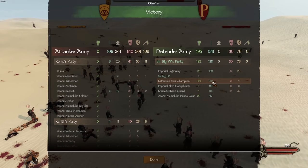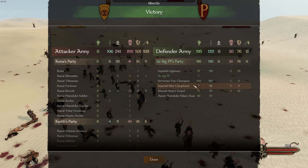Batanian Fians got 914 kills. Second place was Imperial Legionary. Third was Kuzite Cons Guard — they are just insanely good. Imperial Elite Cataphract just a little behind — they're more of a survival unit. The Azurei Mameluke Palace Guard got 50 kills as backup. Total: 1311 kills for my team, and we only lost 100 soldiers.